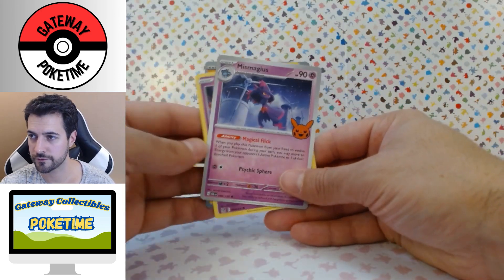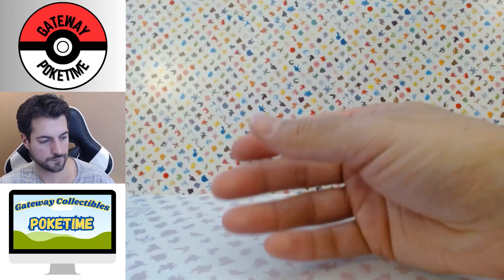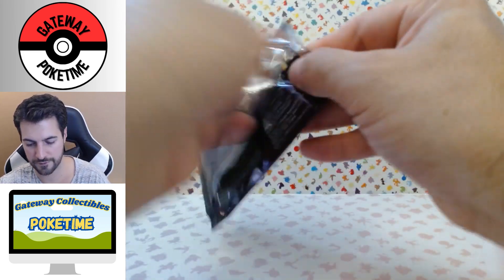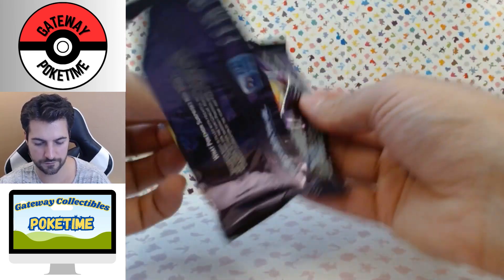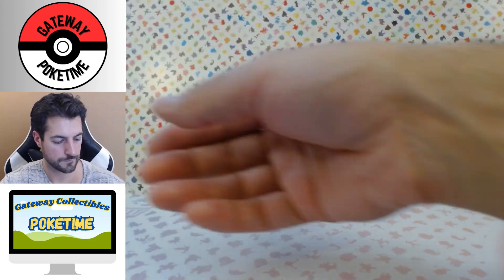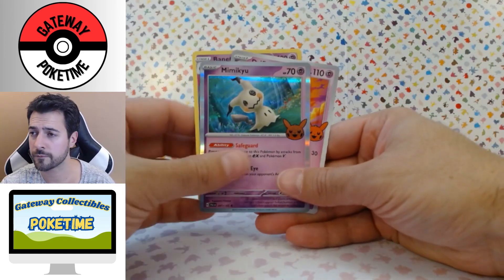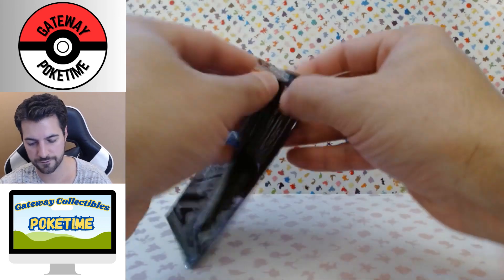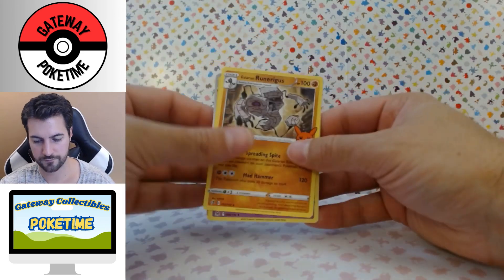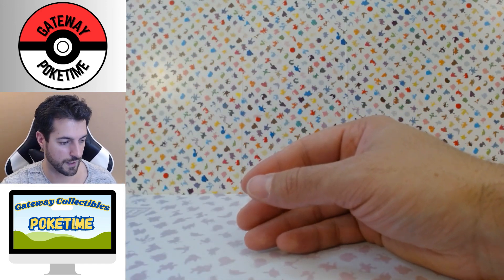Ghastly, another Pikachu, Mismagius. Down to the last three — it sucks that we didn't get any more Duskull; I think he's going to be the one that determines how many sets I have. Pikachu, Drifloon. Last two: Boltund, Mimikyu, Drifloon. Last pack — Runerigus, Gengar, and Mismagius. That's it — about 17 minutes of opening 50 packs of Halloween cards.